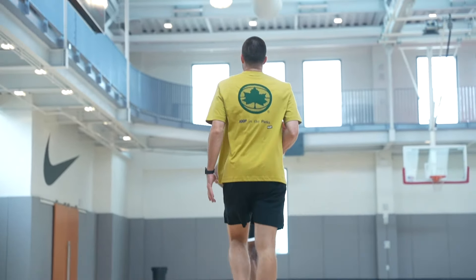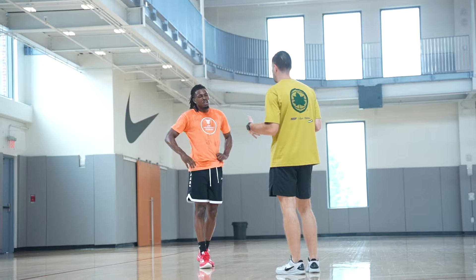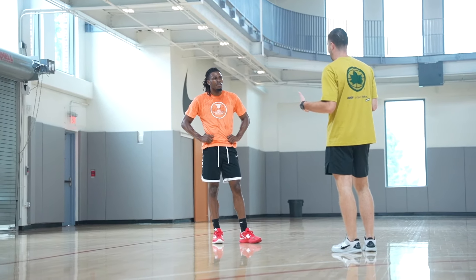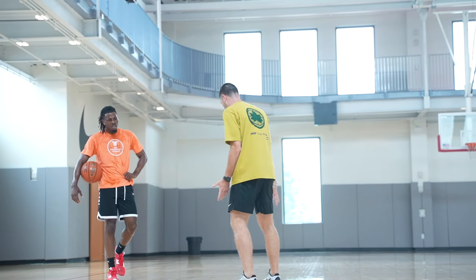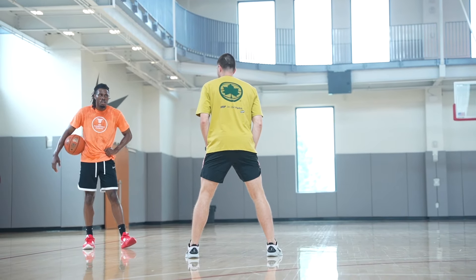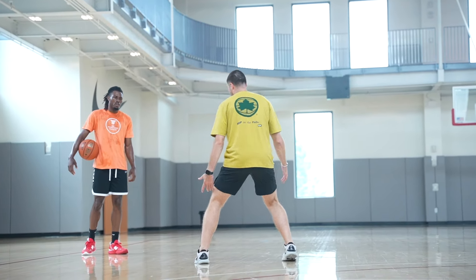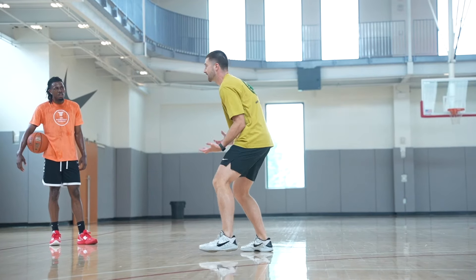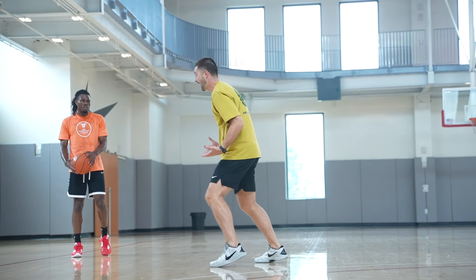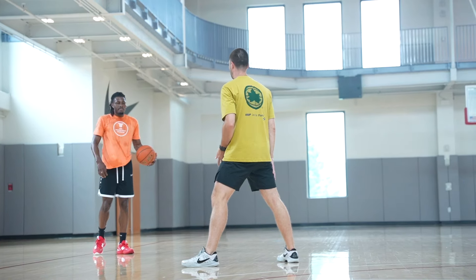You've got to add pace. Number one, it can't always be 100 miles an hour — slower is sometimes better. The second thing is get your chin up so you can see everything going on. In order for me to really get there I've got to drop the foot and turn to sprint. So: slower, add your pace, read what's happening, then add in a flinch or two to make me react. Once I react, then you can play — does that make sense?